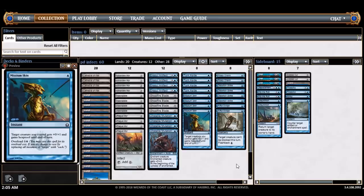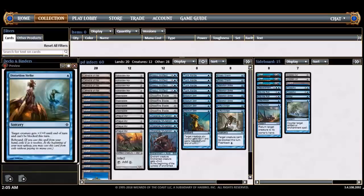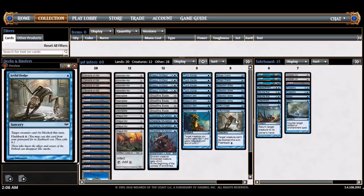The last little slot here is utility slash unblockable spells: Distortion Strike and Artful Dodge. Distortion Strike is also a pump spell — plus one, plus zero and unblockable with rebound. Artful Dodge is just another good unblockable sort of card.